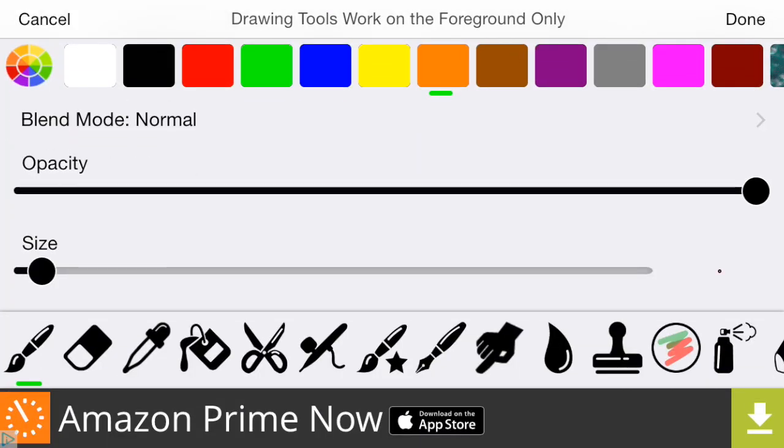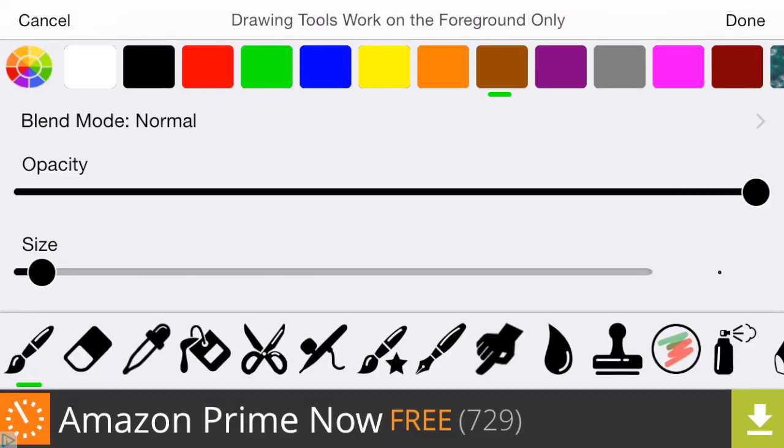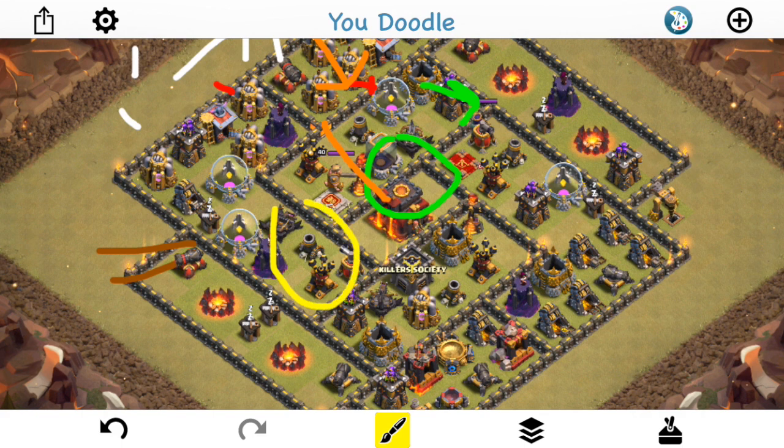I sent the Hogs through — only had about 12 of them — tested one for a Giant Bomb because I thought there might be one there. There was a Giant Bomb there, so I sent the rest of them in, dropped a Heal right there. The Hogs made a little bit of progress, I got some good percentage, the Queen ended up taking out the Town Hall — so did get the 2-star. The plan was solid but a few things could have been changed. We'll take a look at that in the next attack, but for now let's take a look at my attack.